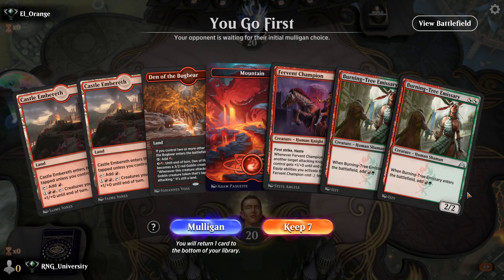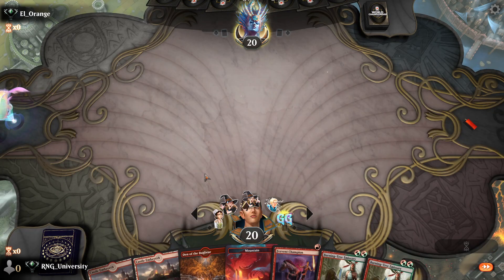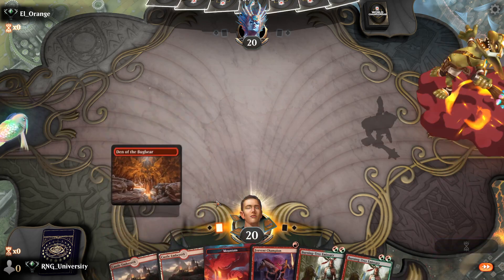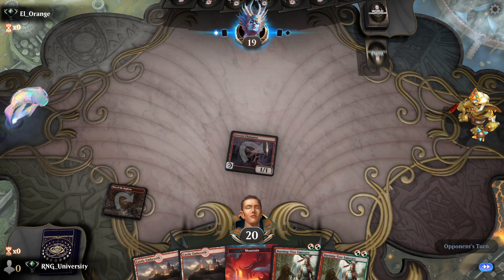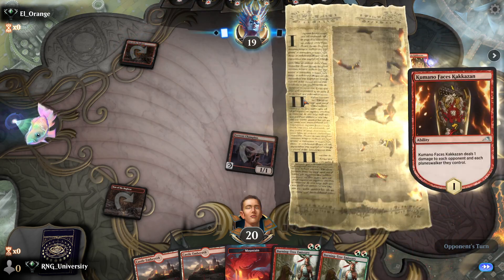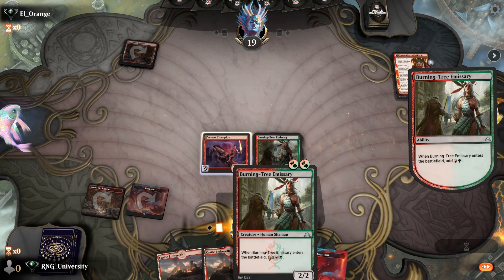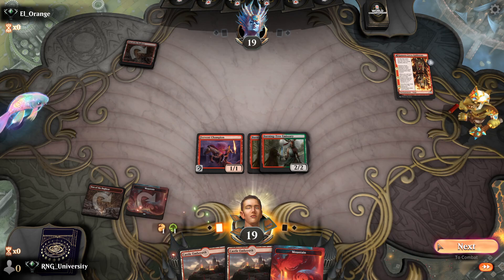Alright — this is what I'm afraid of, I'm flooding a little bit. I'll keep this hand but it's not the best keep. We're going to play Den into Mountain because Castle is going to come in tapped. Let's get our Fervent Champion in. Let's hope we draw Embercleave. Well, I guess a mirror match it is. Not good — now we just have a bunch of lands.